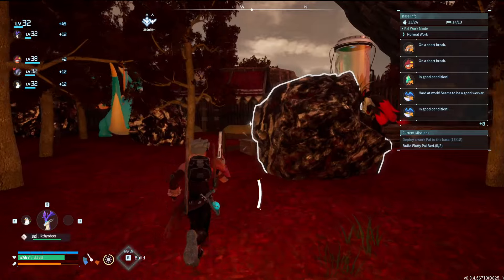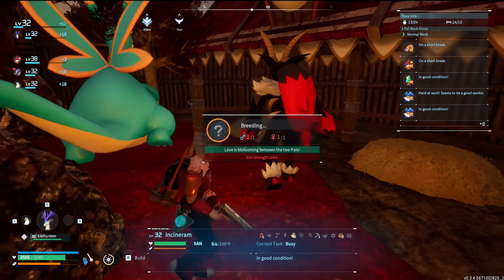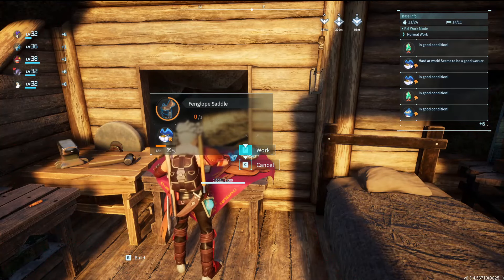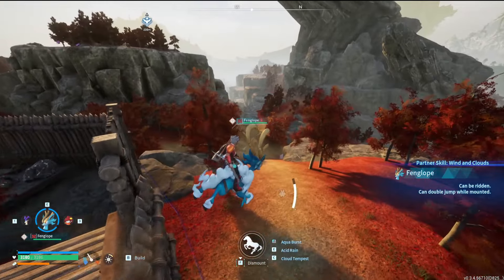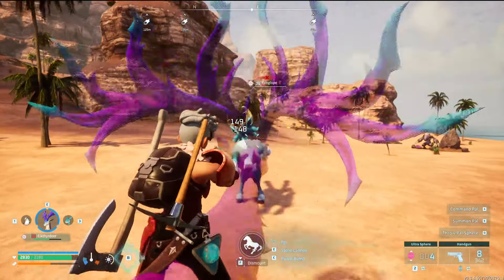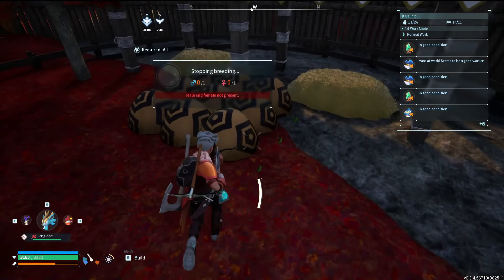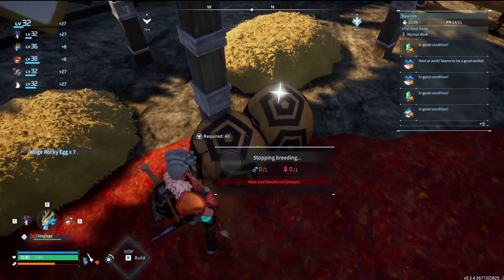I'm back in my base now and it's time to begin breeding. Based on the calculator, I should be able to breed an Incinram with an Alphadran to get an Anubis, so let's do that. While waiting for eggs I made Fangalope's saddle - why have I never used this pal before? This thing is amazing! By the way, I caught a Fangalope in Mount Obsidian. In Megabits fashion, I went AFK waiting for eggs, and now I no longer have any cake left but I have all these Anubis eggs, so that's cool.